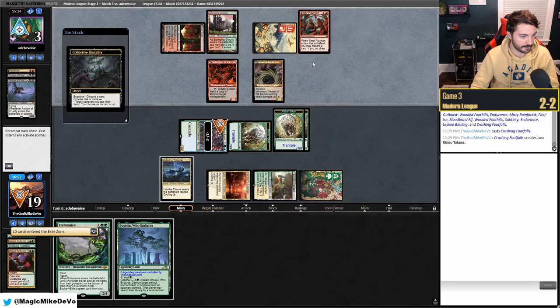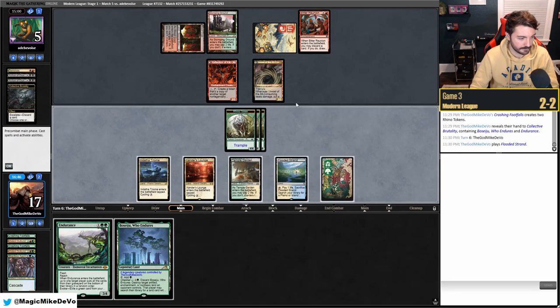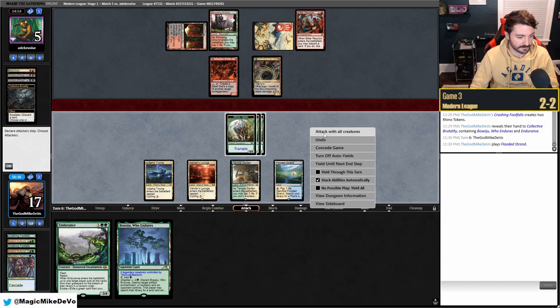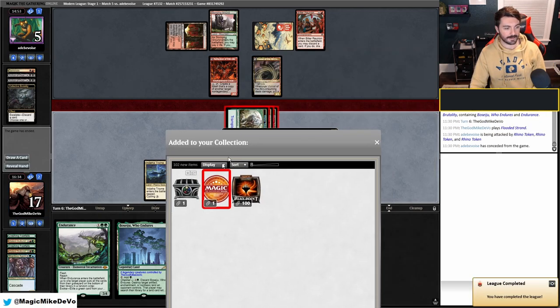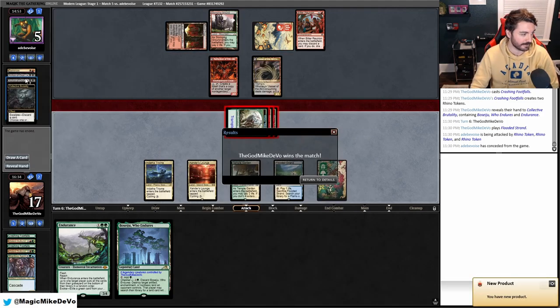They discard everything and we Violent Outburst. Even if they Persist an Archon they just lose because whatever they target we kill. We can't believe we're going to win this — they just didn't draw anything. They needed that fourth land and couldn't find it. They draw the Archons too late. We take game three — their draws were terrible.